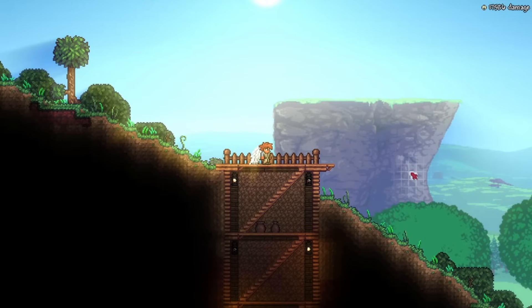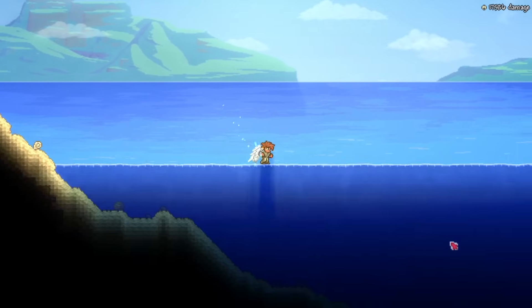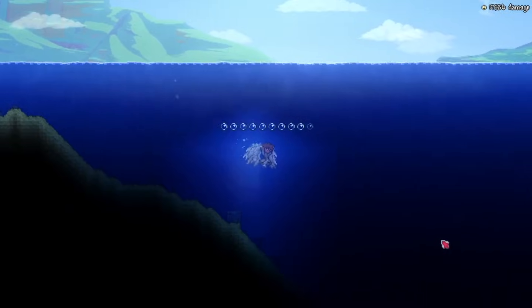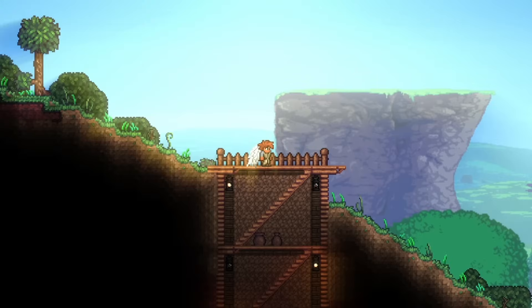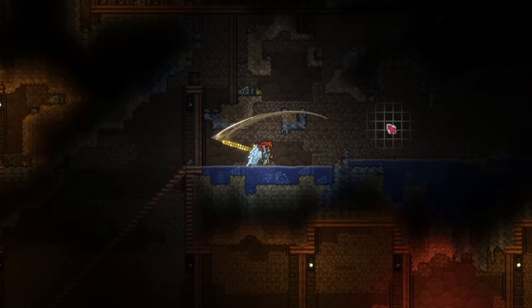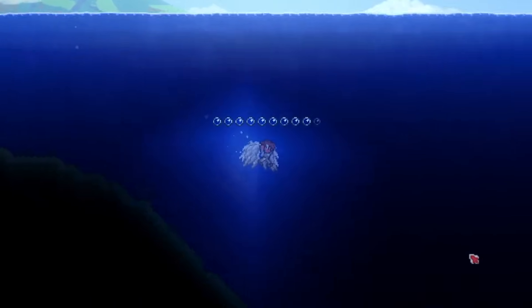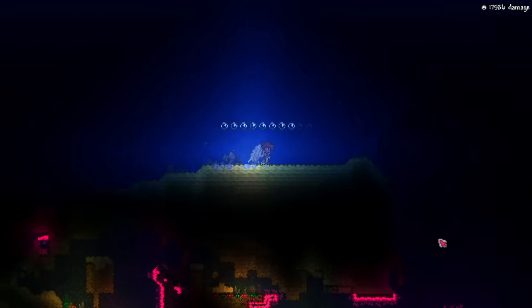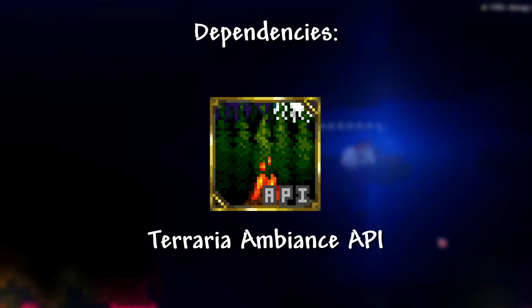Next up, let's go over some mods to improve the immersion. First off, we have Terraria Ambience. This mod adds some cool ambient sounds like bird chirping when you're outside, muffled sound when you're underwater, and even some echo when you're underground. It adds so much in new sound effects — I really recommend you install this mod. You'll need the Terraria Ambience API in order to run it.